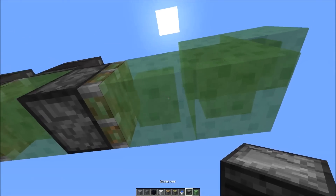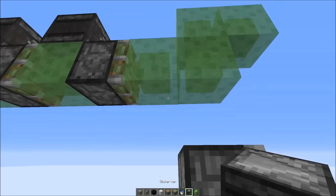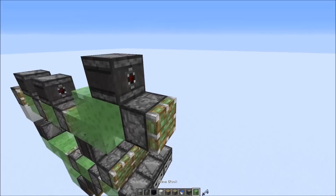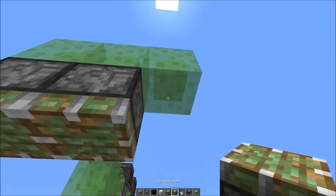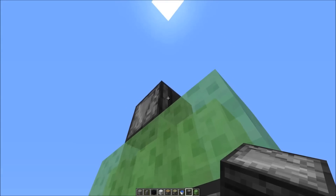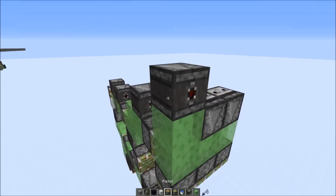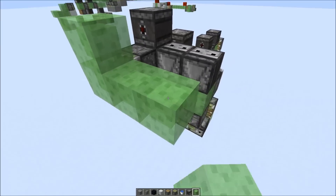Here we need a downwards-facing observer. This would actually activate the sticky piston — you can prevent it by placing obsidian there and removing it again. Then a sticky piston here and an observer. Now add three blocks like this, downwards-facing sticky pistons, then an observer to power them, and another one here. Normal piston facing that direction, another slime block here, observer on top, sticky piston.